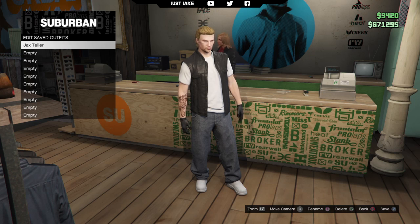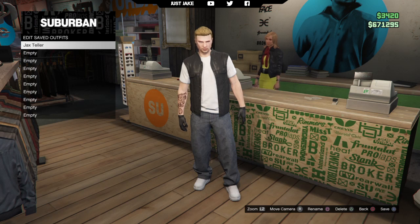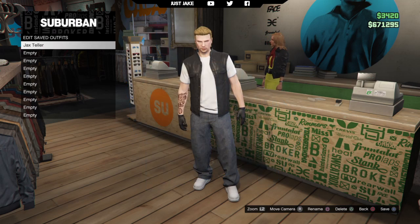I went back and changed the hair colour because my original choice was quite dark, and making it a little lighter looks better. I've also got the tattoos — they're not perfect, but in my opinion they're the best available in those areas and match Jax's tattoos most closely. Overall I'm really happy with how this turned out. Let me know what you think in the comments below, smash a like, and if you haven't already subscribe to my channel for more GTA 5 content. Until next time, I'm out. Adios.